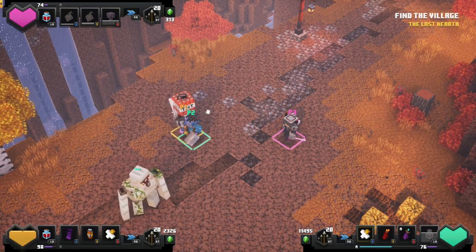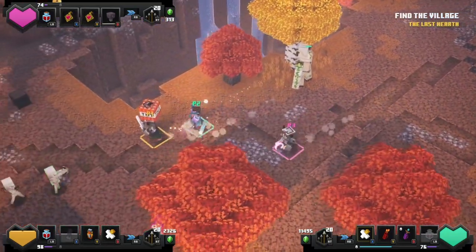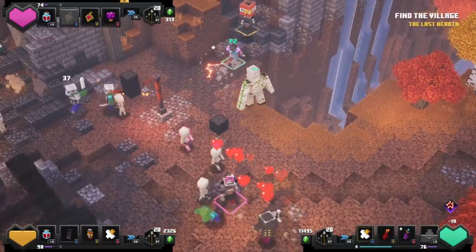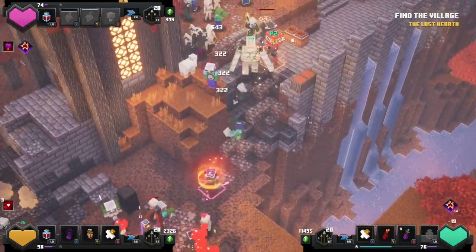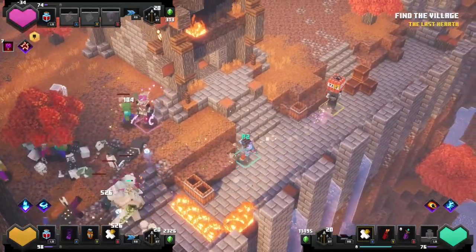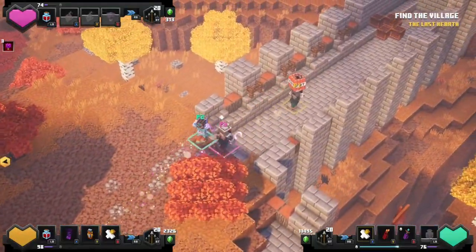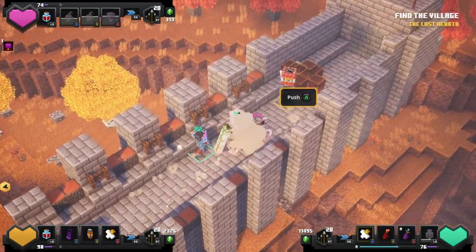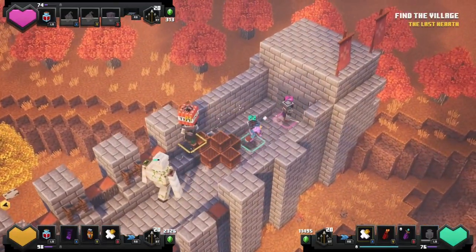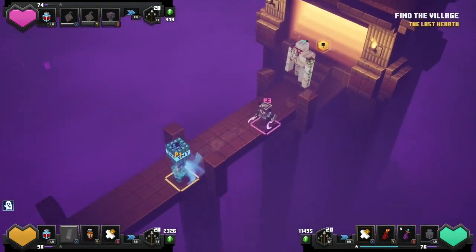The next one is in Pumpkin Pastures, by the wall I told you about earlier to unlock the Arch Heaven level. You can go up onto that wall using that collapsed side on the left. If you go around, there will be another part of the wall. Behind the crates, there will be another hidden button that opens up the wall where you can get another room.